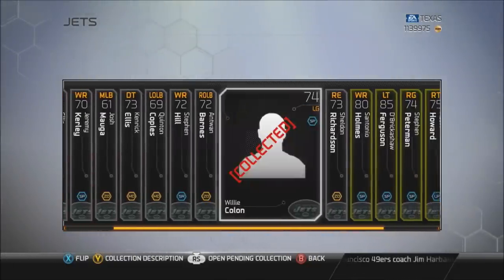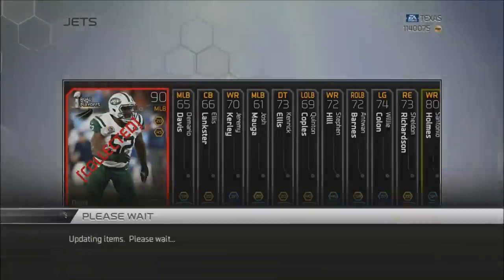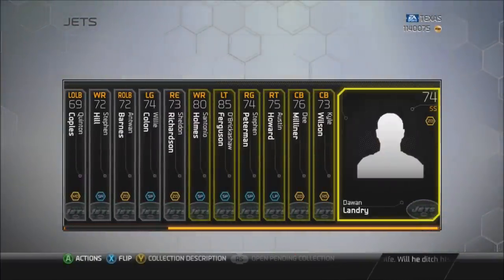Who else is expensive in this collection? I got Sheldon Richardson for about 1,000 coins — he's around 3,000, so that was a nice little snipe. You've got some gold cards going for a lot: Antonio Holmes around 2,000 coins, Steven Peterman going for around 4,000 coins, and Brickshaw Ferguson at 3,000 coins. So it's not that expensive of a collection.